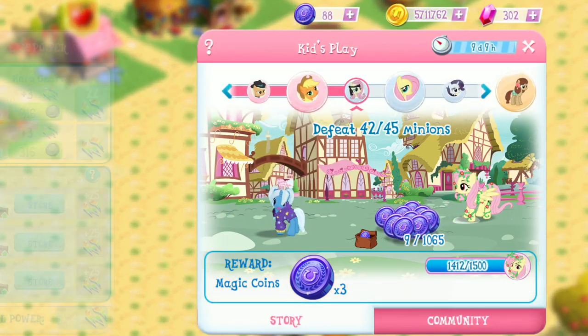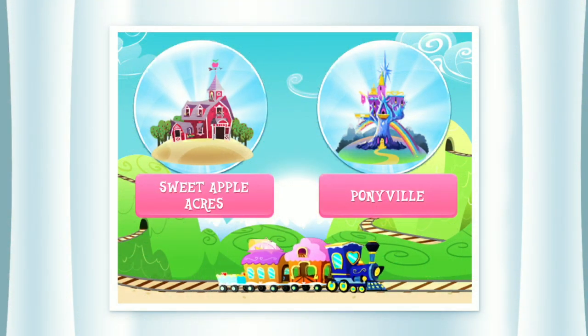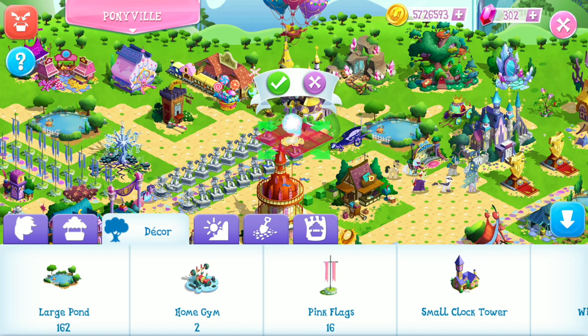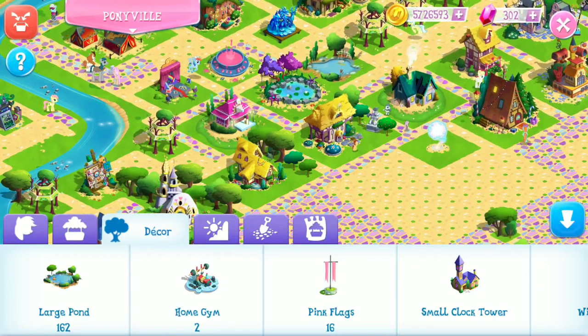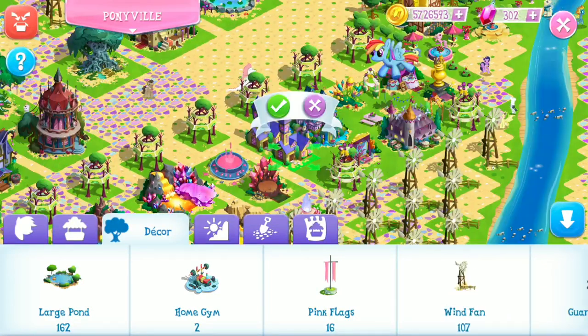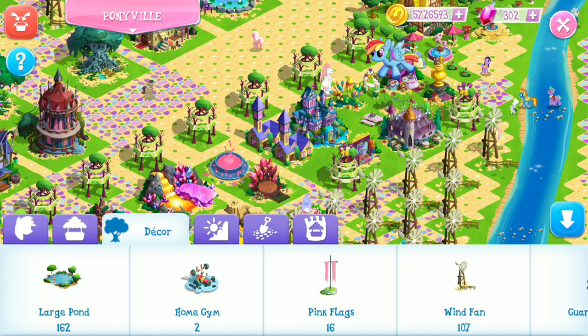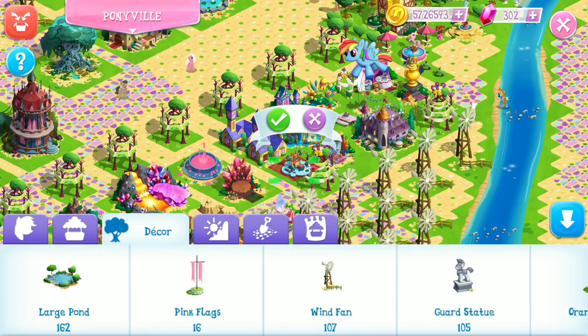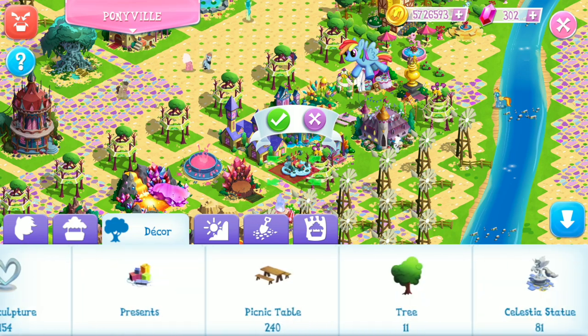Alright, so in this next boss battle we need to help Fluttershy become nice again, and it looks like we need to defeat 45 minions this time. I just remembered we need to go back and place the magical vortex we won in the last boss battle — it'll go right next to Rainbow the Flying Reindeer's house. I have some other items I'm going to place around. I really need to reorganize Ponyville. But for now, that is the end of part 232 of the My Little Pony game. If you like this video, make sure to hit the like and subscribe if you haven't already. Check out JoJo's Science Show. I love you friends, and I hope you have a fabulous day!